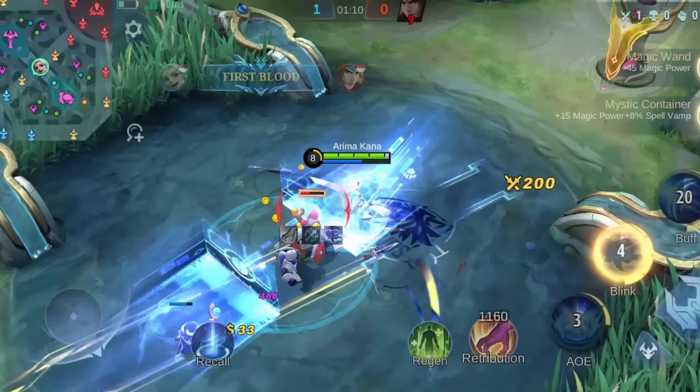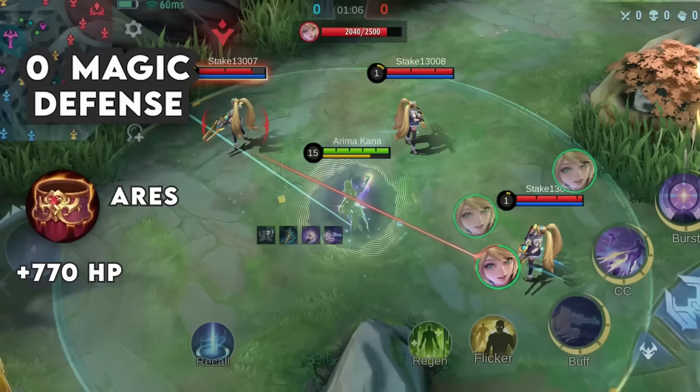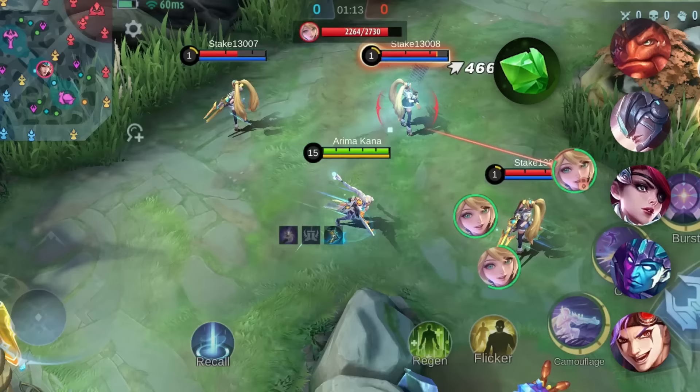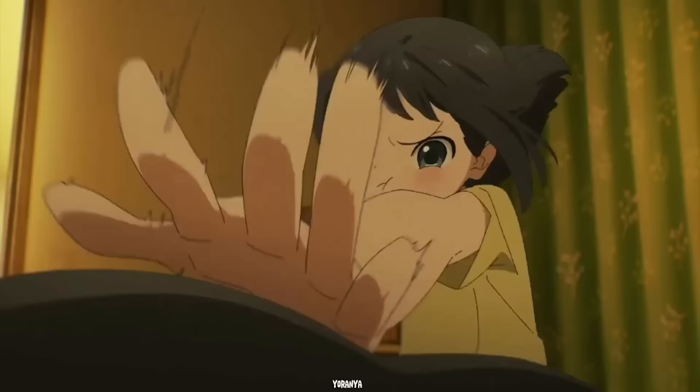Number 6: Ares Belt. This tier 2 item gives you 770 HP. You can upgrade your crystal if you struggle against mixed or true damage, especially if you're a Roamer with a limited budget in the early game. Still, HP alone is not the solution because no matter how high your HP is, without any damage reduction you will end up taking too much damage.